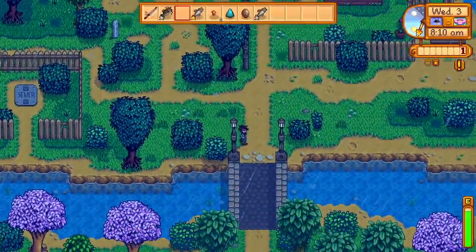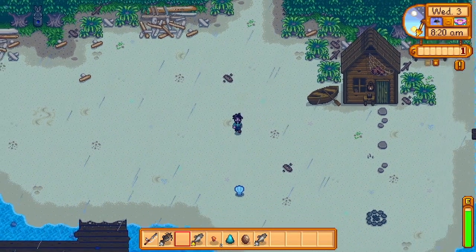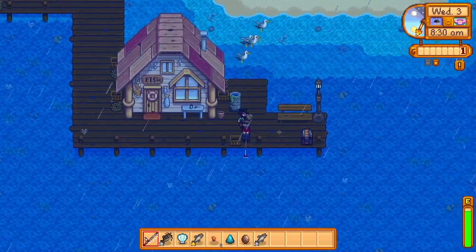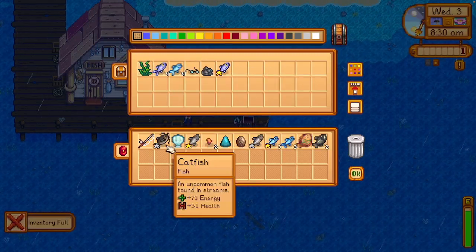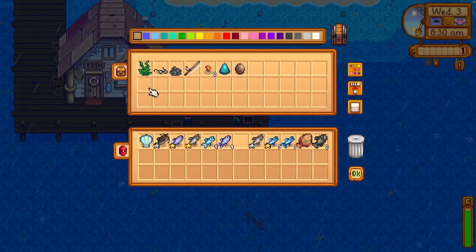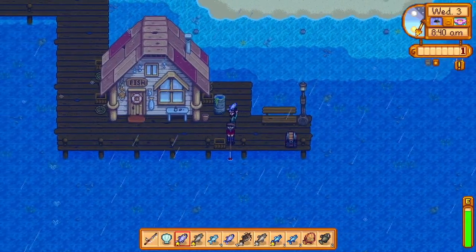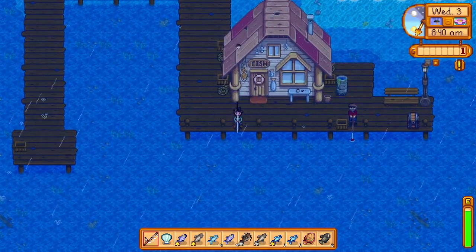I don't spend a ton of time at the beach when it rains, just because it's not that valuable. Sometimes you can get some decent beach forage, but otherwise it's not really worth it — unless you're looking for an eel for later runs. I'll empty all this out and hopefully take the chest with me, since I didn't craft an additional chest to keep at the river. You'll want to have a chest on you pretty much anytime you're fishing before you have the inventory upgrade, because you're constantly catching weird stuff and don't want to run out of space.